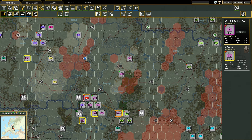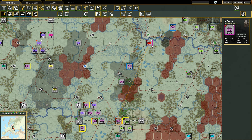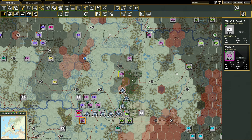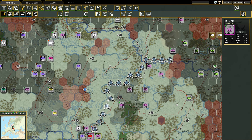I took Pskov basically from the east with the 8th Panzer Division, and by doing so I not only took control of Pskov, but I also surrounded the enemy troops stationed west and south of Pskov itself — which turned out to be a decently sized force.